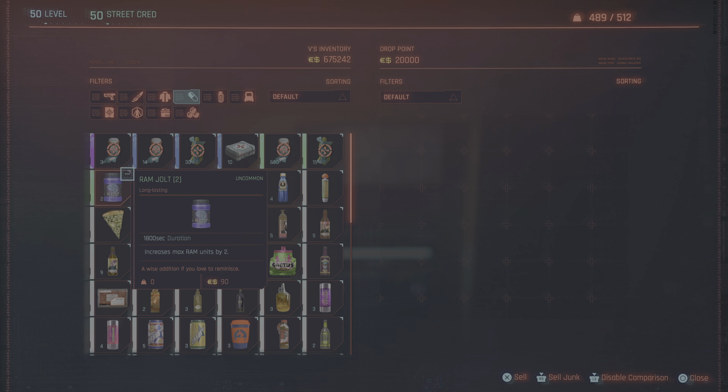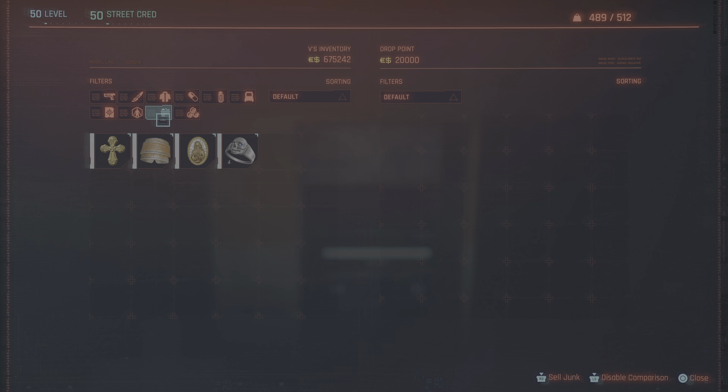What you're better off doing, I've found, is go to your junk and look for any duplicators. Now I've got four there of the Skull Ring, and these are all worth 150 eddies each. So you can stack up a lot quickly and start getting that money in.